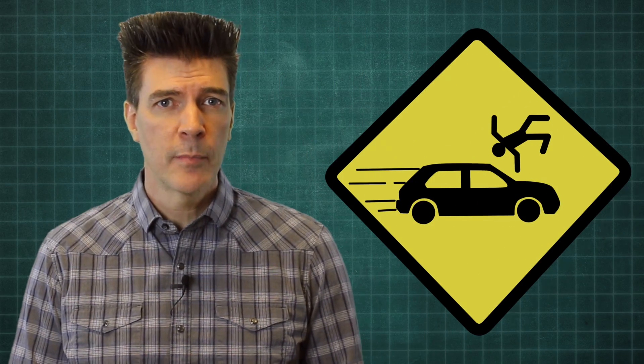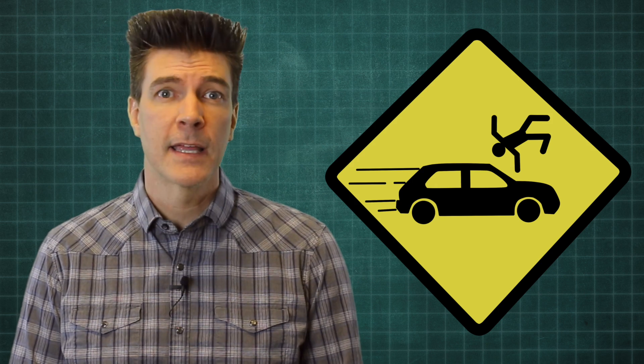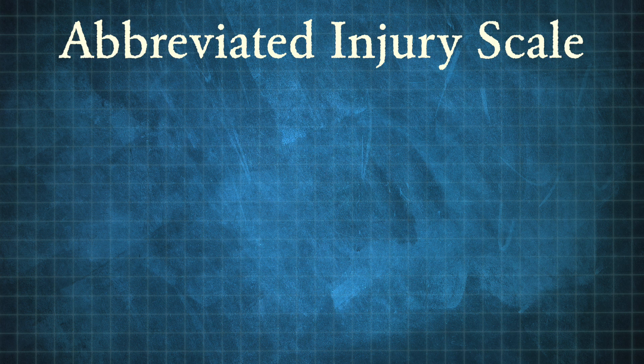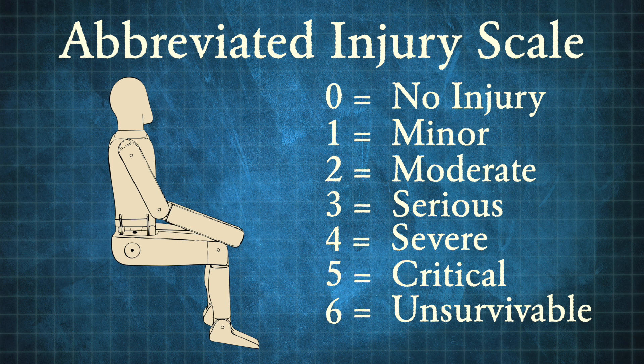In the late 1960s, automobile safety experts came up with a scale for classifying injuries, and they called it the Abbreviated Injury Scale, or AIS. The scale goes from zero, which represents no injury, to six, which represents an unsurvivable injury.